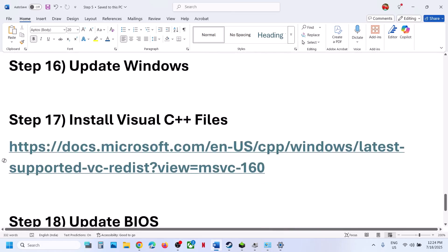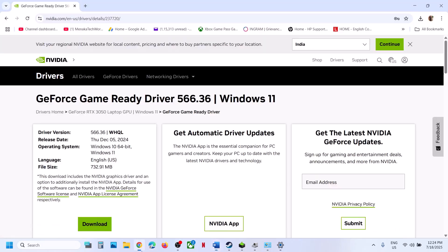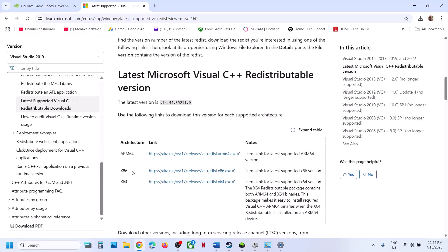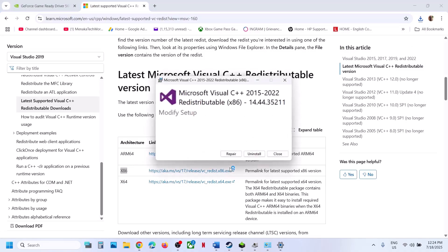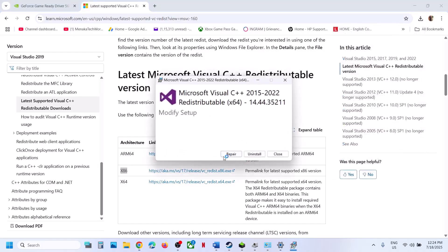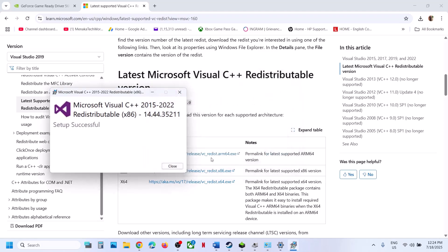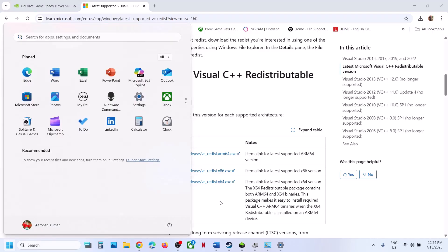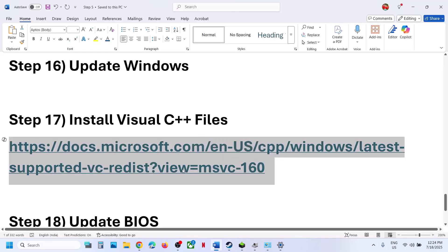The next step is to install the Visual C++ files. Copy the link provided in the video description and open it in a browser — it will take you to the Microsoft website. Download both the x86 and x64 files. Run each file: if you see a Repair option, click Repair; if you see an Install button, click Install. Let the installation complete, then restart your computer — the restart is required. After the system restart, launch the game.